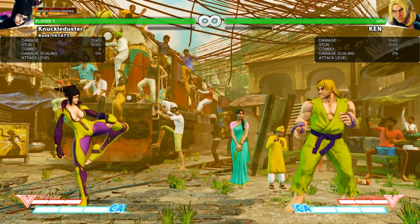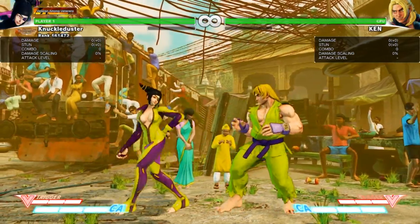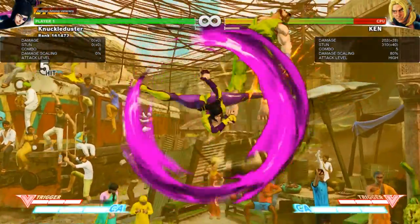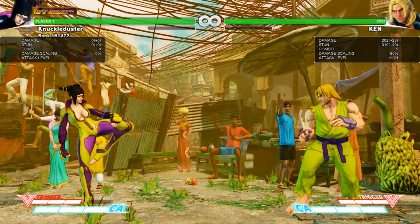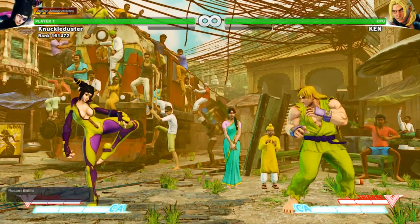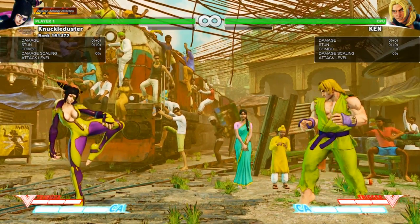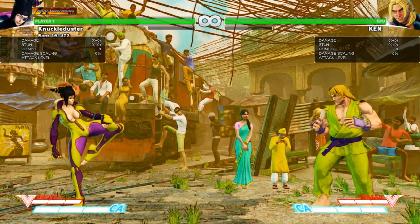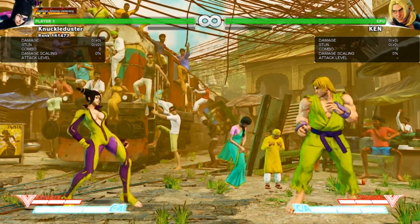Let's start with a bread and butter — something like this. It's not crazy damage; if Ken did his bread and butter combo you'd lose like a quarter of health, but with Juri you take what it gives you.